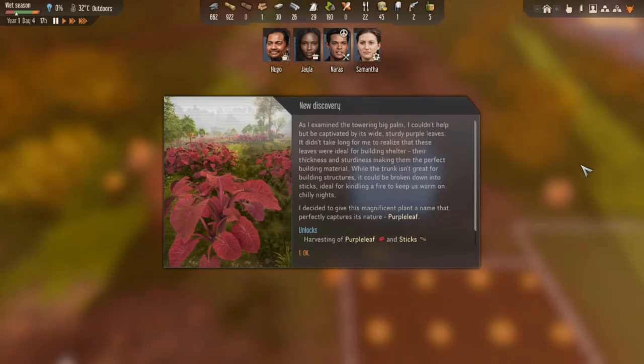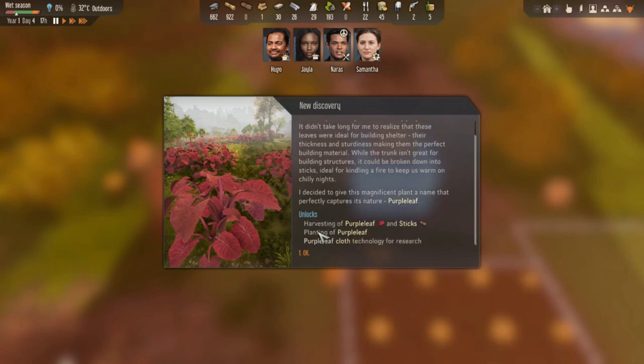We've discovered purple leaf. As I examined the towering big palm I couldn't help but be captivated by its wide sturdy purple leaves. It didn't take long to realize these leaves were ideal for building shelter - their thickness and sturdiness making them the perfect building material. While the trunk isn't great for building structures, it could be broken down into sticks, ideal for kindling a fire to keep us warm on chilly nights. I named it purple leaf. We can harvest the purple leaf and sticks, and we can also plant it. We've now got purple leaf cloth technology for research.